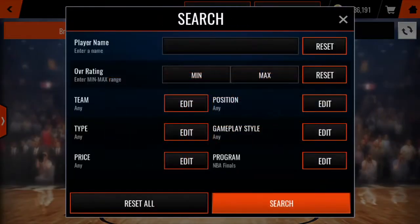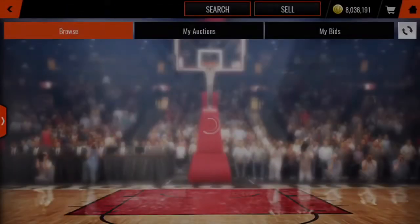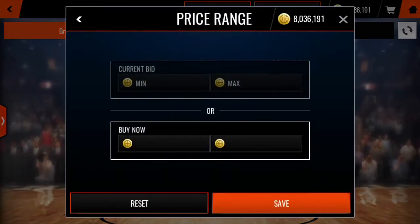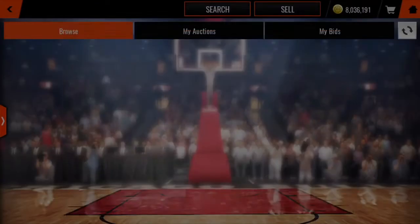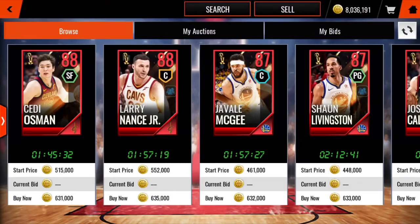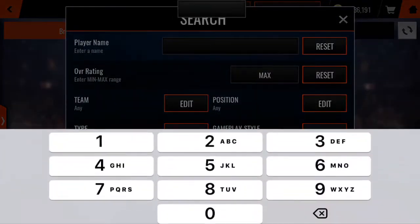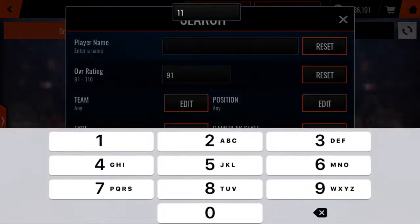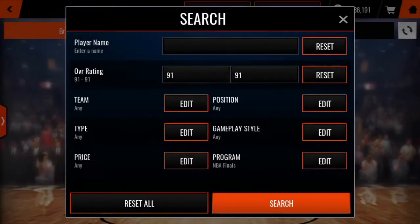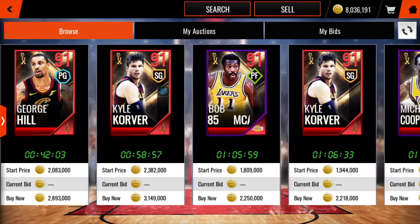Let's see how much these are going for on the auction house. Six thirty-five, six thirty-five — they're going for like six hundred, six fifteen. And the other one — how's anyone going for? I think they're going for about a couple mil, like 1.8 to two mil.